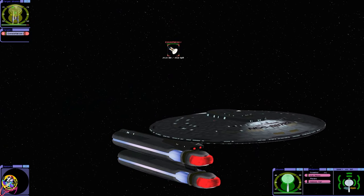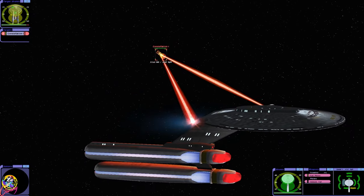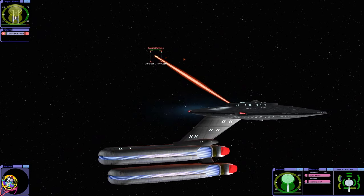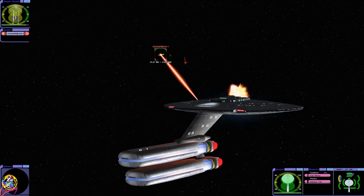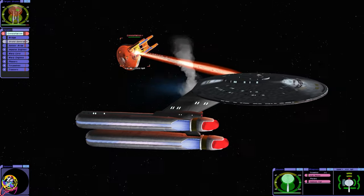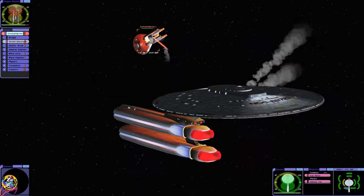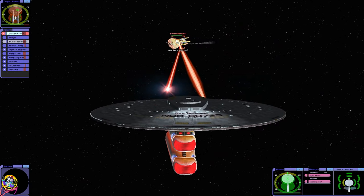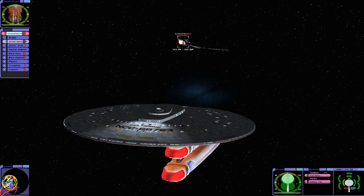Now that is a very long phaser burst, wow. There are some very interesting ship designs, particularly in the Battle of Wolf 359. It's almost like they just threw together all the spare parts they had for other ships and made ships — possibly.